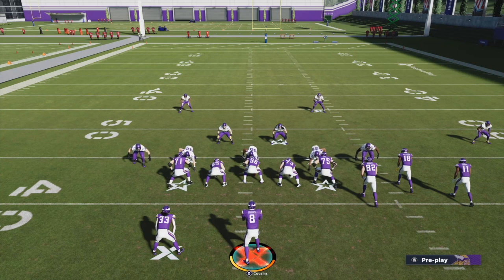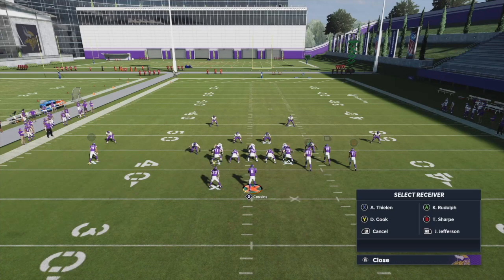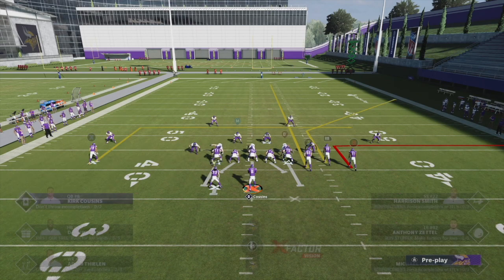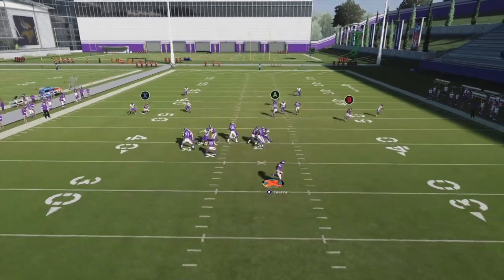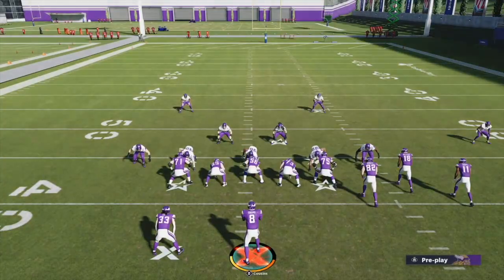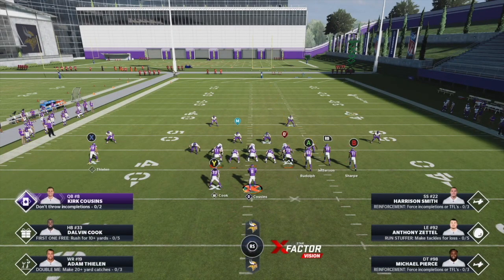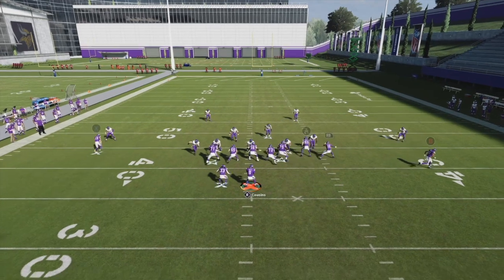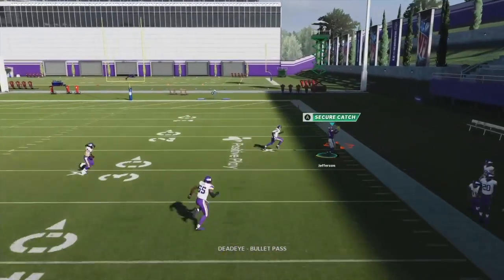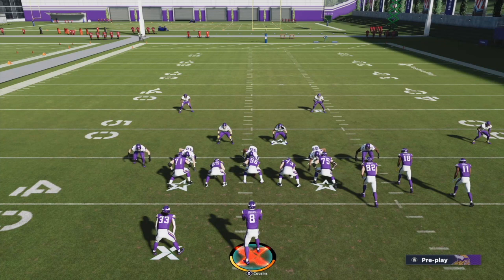What if we roll out of the pocket and stop before throwing? I roll out to the right, stop, throw — and we still get deadeye. That's roaming deadeye, which activates when you're outside the pocket and standing still. I even got myself outside the numbers and threw the ball when the receiver was also outside the numbers — and it still activated. So we now have roaming deadeye confirmed as well.